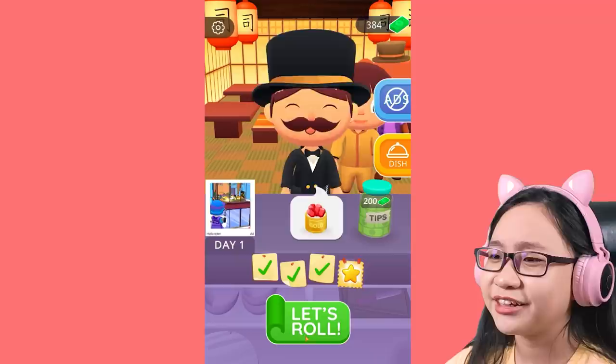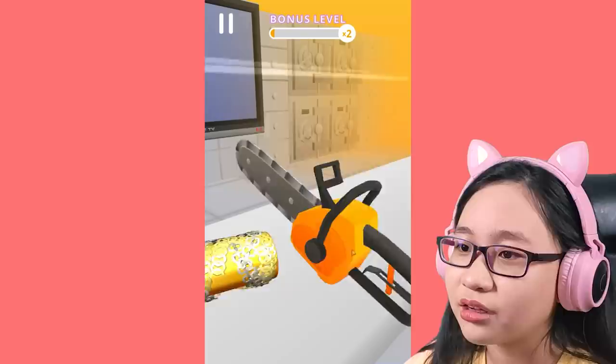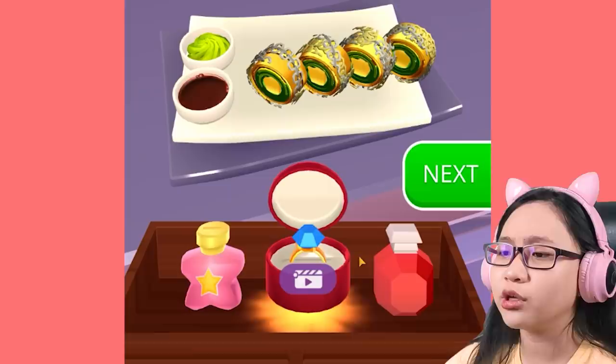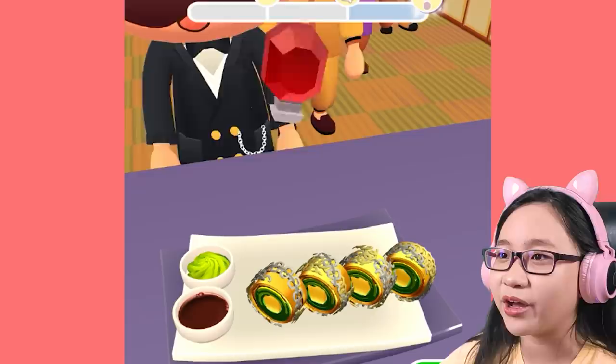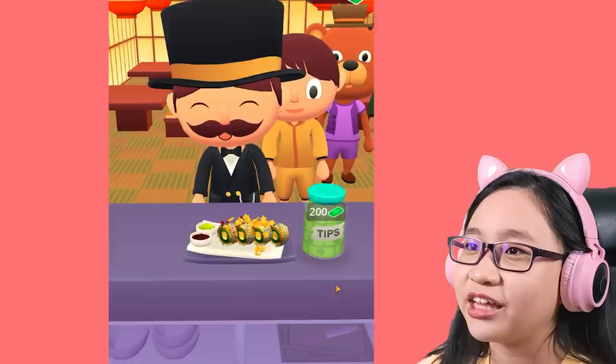Oh hello! You want gold sushi? Okay, let's roll! Bonus level - ooh, money! You want a sushi made out of gold and money? Can I have some too? There we go, let's chop them! And we just use our chainsaw! You can add a ring as a topping! I'm not gonna watch an ad - I'm tired of watching ads, guys! So let's just choose this one! Ooh, rubies! How beautiful! Can we add this one too?